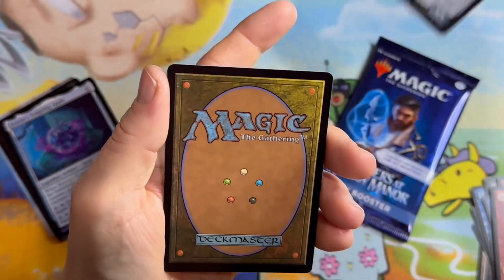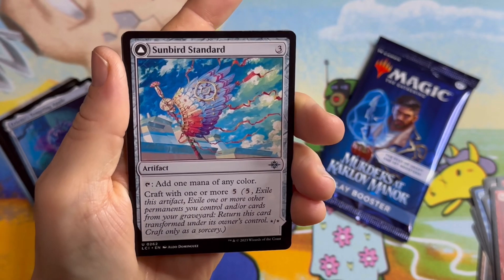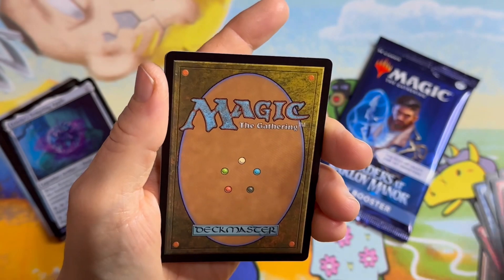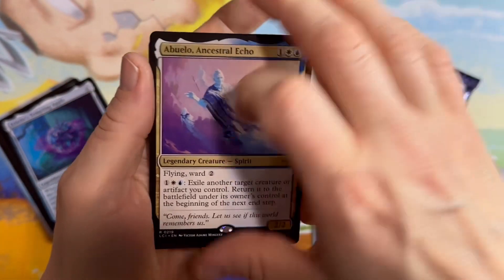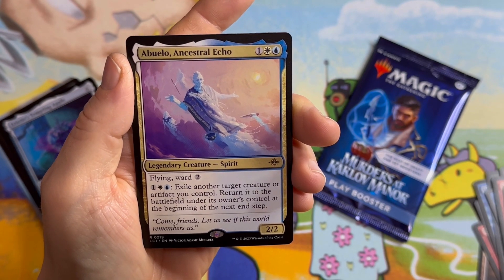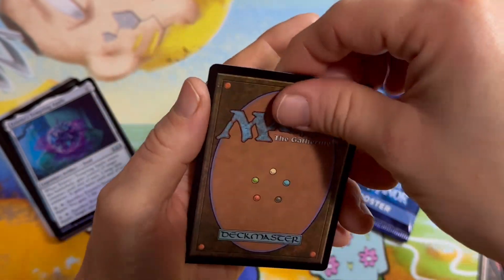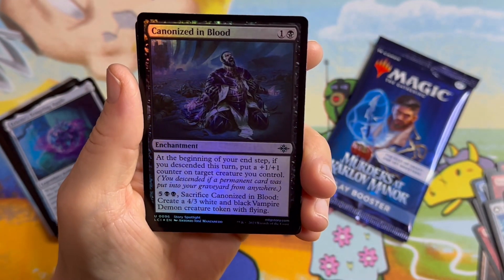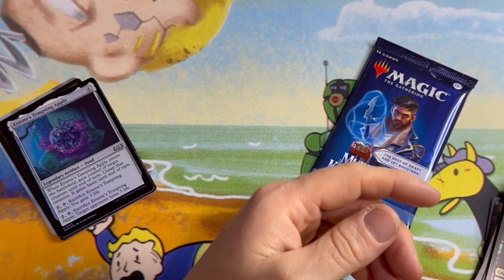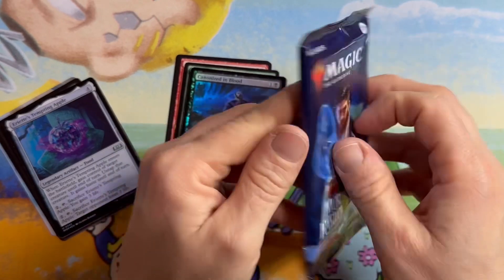Let me see here — this would be the rare. Sunbird Standard. I have a little Ancestral Echo — I don't think that's worth much. Canonized in Blood. So far, I think it's the Wilds of Eldraine that's in the lead. But let's see what happens with Karlov Manor — maybe we're going to get a surprise here.